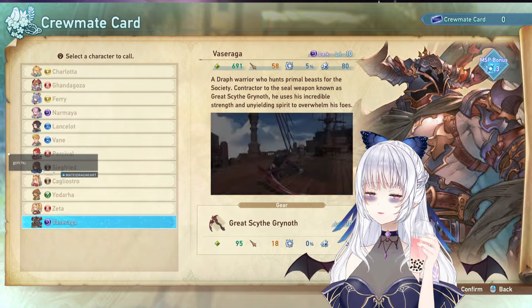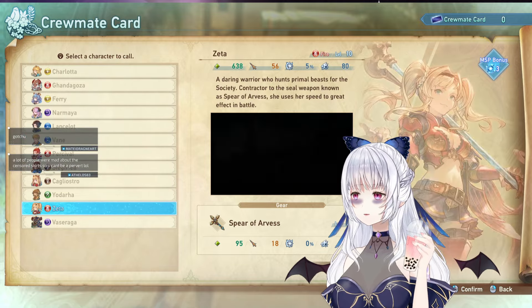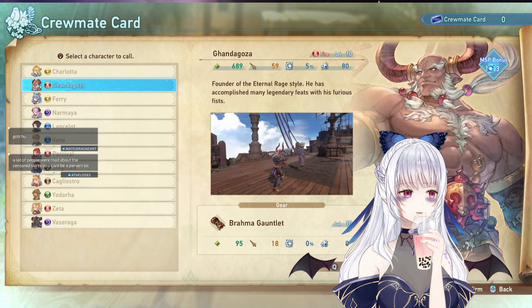You can get up to 20 of these characters, and these are the current crews that you can recruit so far.